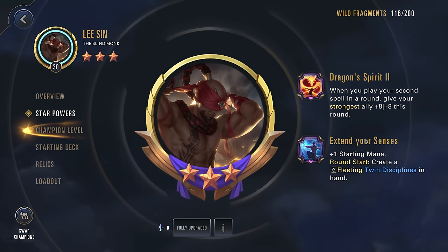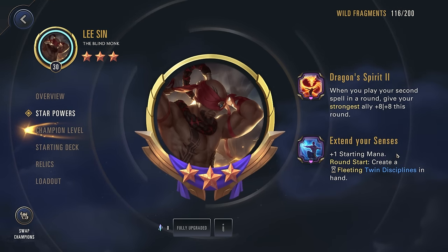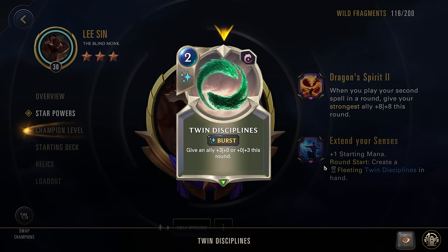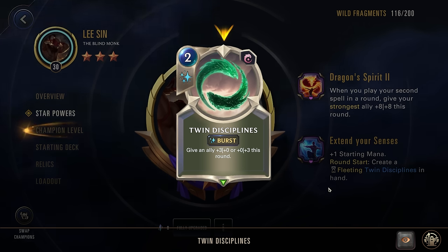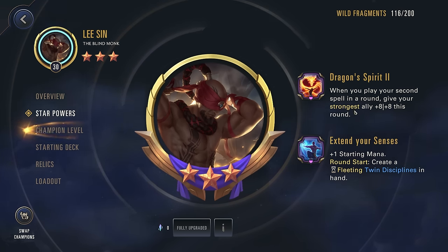Now for the 2-star, we have that plus 1 starting mana at round start. Create a fleeting Twin Disciplines in hand — Twin Disciplines gives an ally +3 power or +3 health. Again, temporary, but a really solid combat trick and will help us get our first star power going.